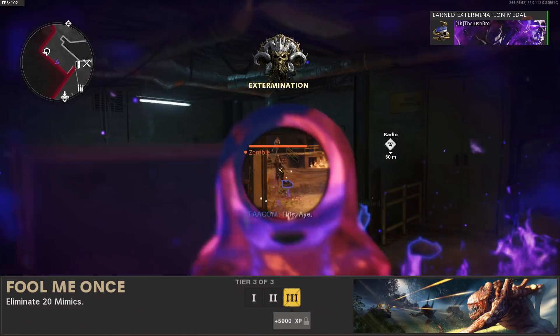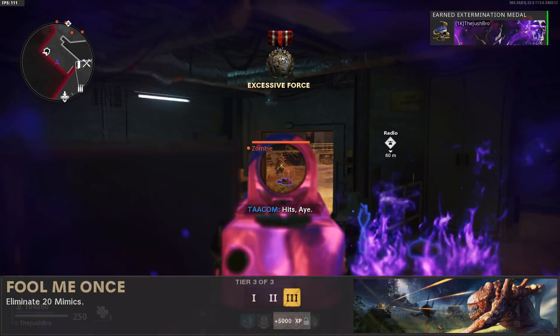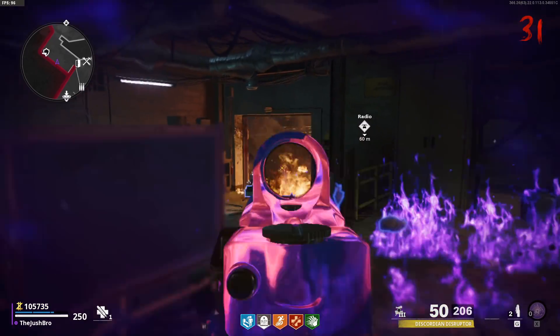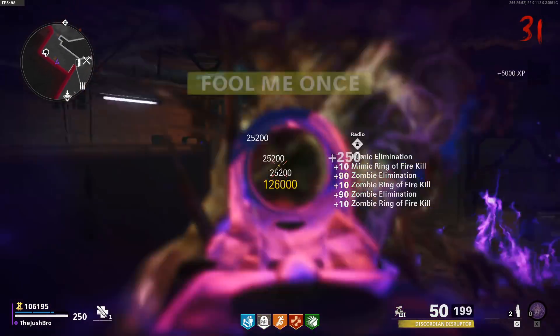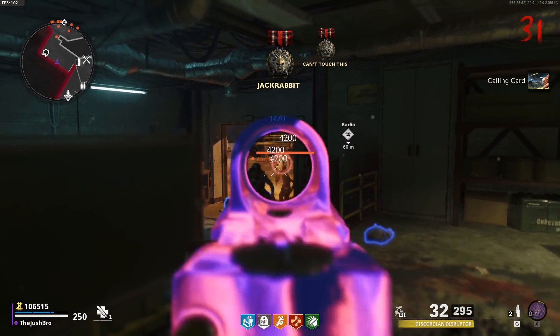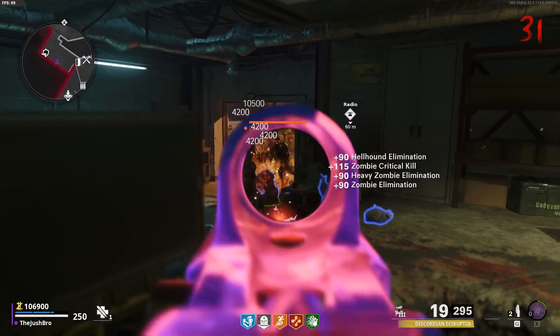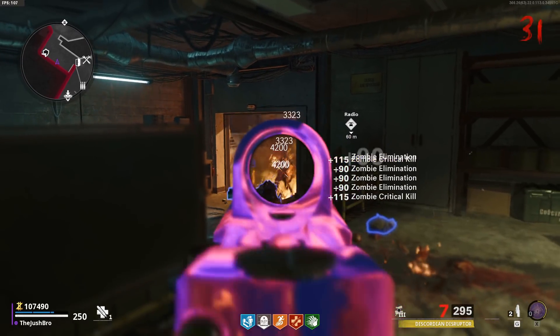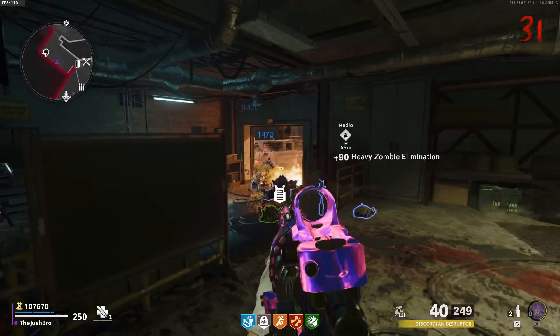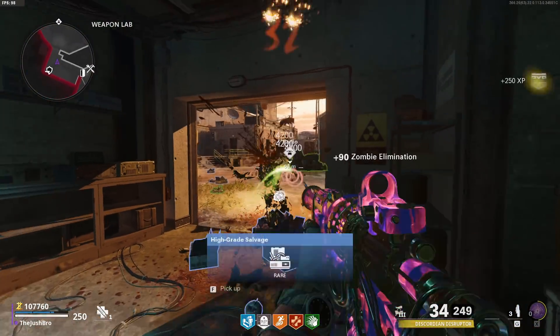The 17th challenge of the season is called Fool Me Once. To do this challenge, you only have to kill 20 mimics on Firebase Z. It's a super easy challenge — mimics start spawning in like crazy once you get past round 15. You'll do this one easily just by playing the game naturally. The mimics will spawn in, shoot him in the head and he'll die pretty quickly. Pop Ring of Fire if you really need to — the Ring of Fire with a Ray Gun will absolutely one-shot him. You only have to kill 20 of them, you should knock this one out in no time.